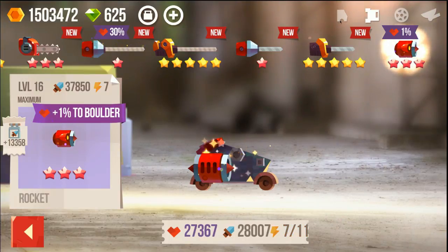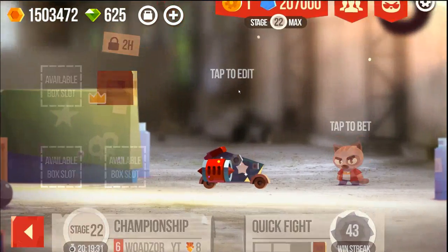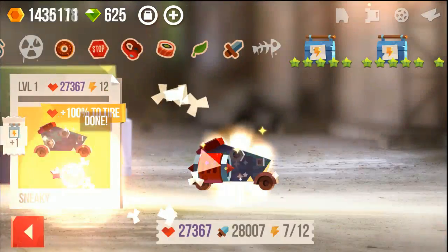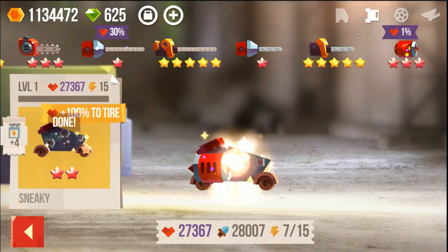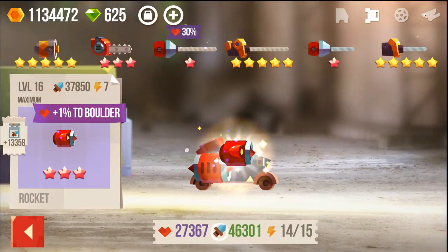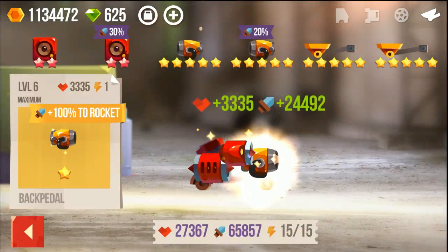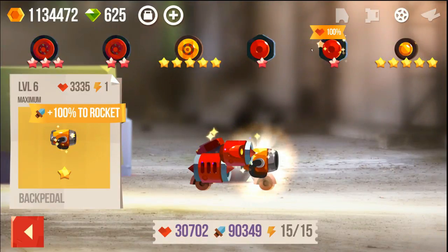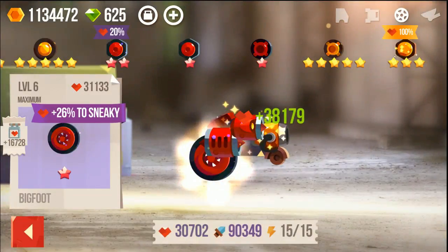I didn't craft them, but I had them, so let's still use them on this new sneaky. We have 27,000 health and 28,000 — we need some more energy because it only had 11 slots. I think we are gonna need like 15. So I'm adding this and we have 14 out of 50 now. Now we can add our booster — 90,000 damage. Now we can add the tires, let's hope we can get over 100,000 health. It's gonna be close.